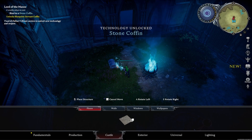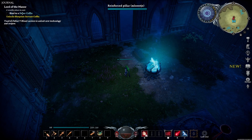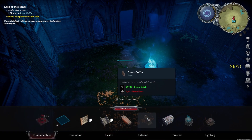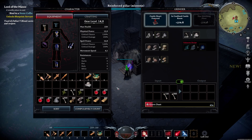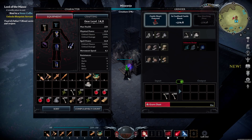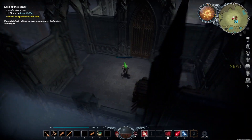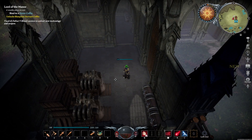Technology Unlocked: Stone Coffin. Lord of the Manor — a worthy place to rest, binds to a stone coffin. We need Grave Dust for it, so let's put some in. As you can see, the completed castle room is lighting up — we get a 25% reduction in timer on all crafting benches, which is really good. We definitely want to work towards the matching floors for the 25% resource reduction as well. The sun is up but we are in a castle, so we no longer need to fear working.